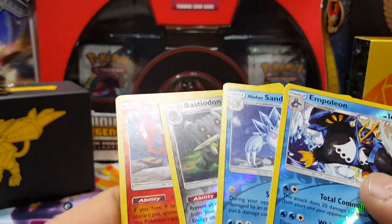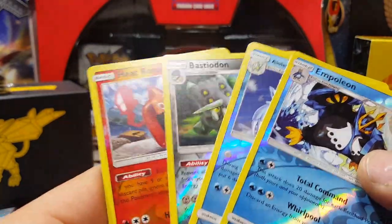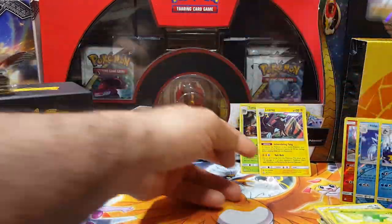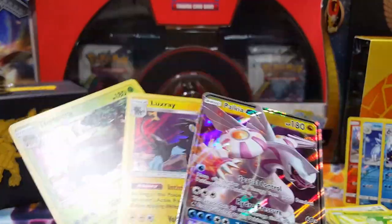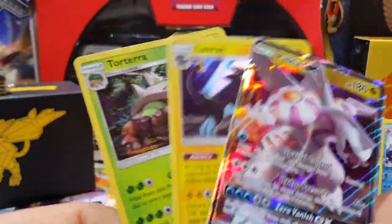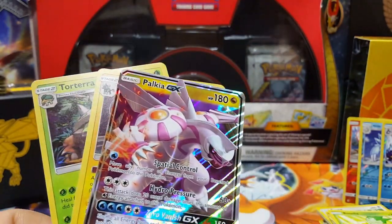My ETB is actually really tough on me. Palkia is one of the more common GXs in the set, but I wouldn't have minded getting another GX. That's okay though - I got the Palkia GX, two holos in Luxray, and Torterra. I want to open the next one - I might do a collab with that one as well.